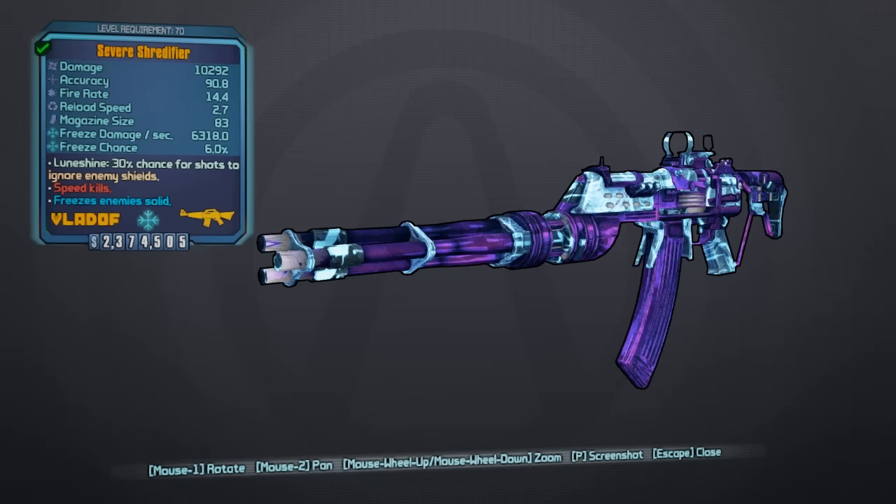Aiming down the sights does not always help reduce the extreme spread of bullets, so making effective use of the Shredifier requires the user to aim down the sights considerably. It also has a different skin from the one in Borderlands 2 — it's got a purple skin, definitely different from the BL2 version. The flavor text shares its name with the Borderlands "Speed Kills" achievement from the add-on The Secret Army of General Knox.